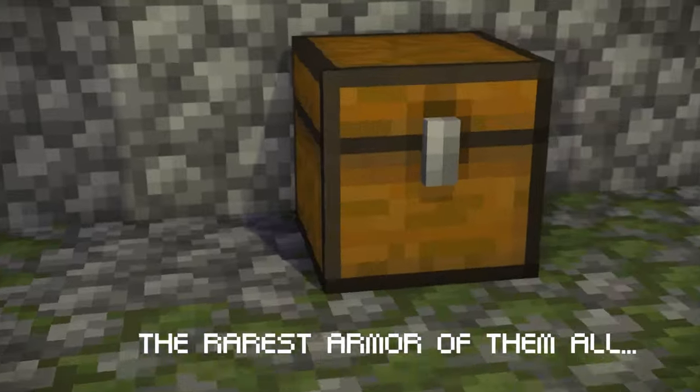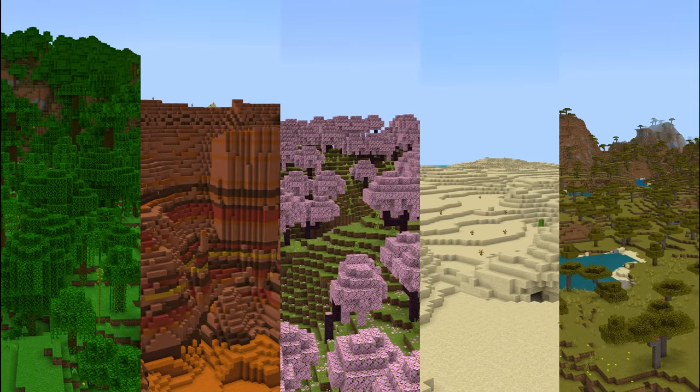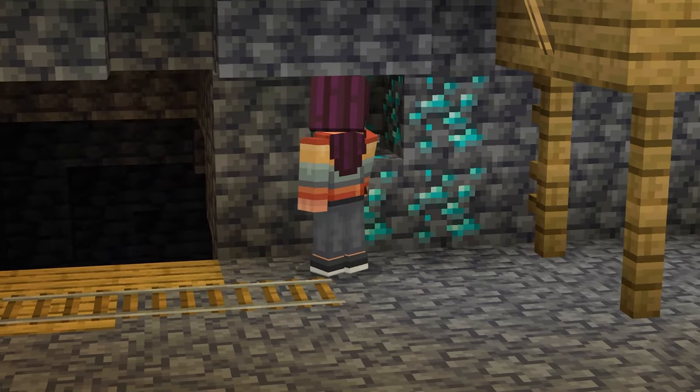Behold, the rarest armor of them all: the ultra rare armor. Explore any new world you create to get your hands on them. Each new armor set comes with epic abilities. Craft them by finding rare ore chunks found throughout your world.